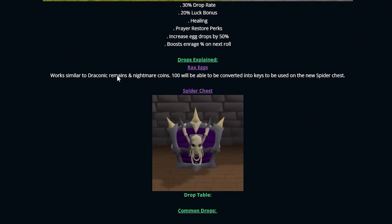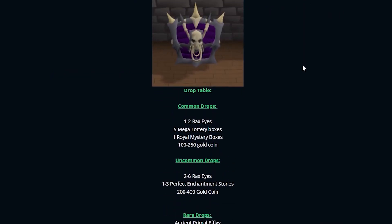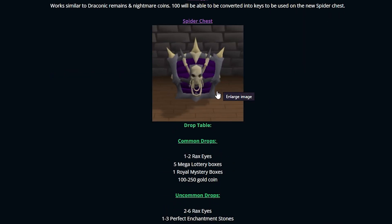We are jumping right over to the forums. As we know, Rax eggs work similar to the Draconic Remains and the Nightmare Coins — 100 will be converted into the Rax keys to use on the new spider chest. Link down below if you want to read this for yourself. Jumping into the drop table, I'm gonna keep today's video as short as possible. By the way, the chest model looks sick.